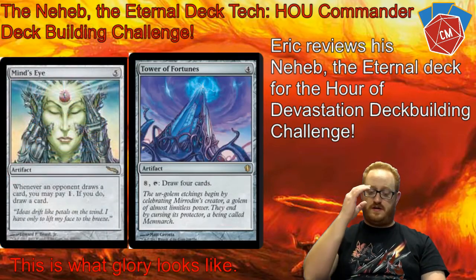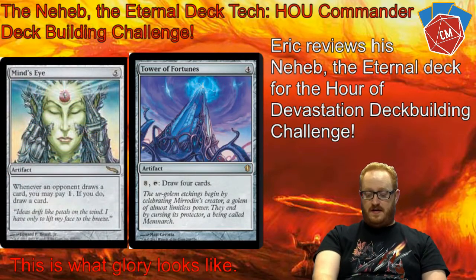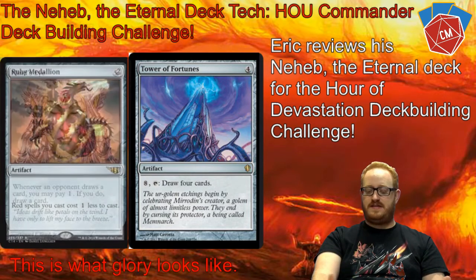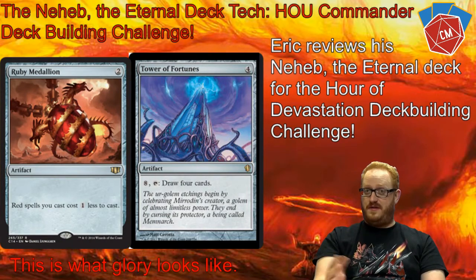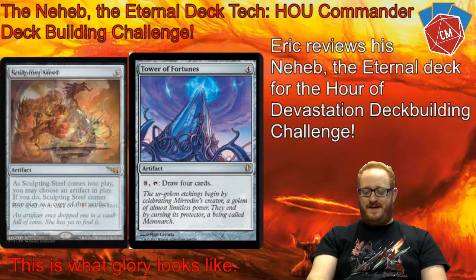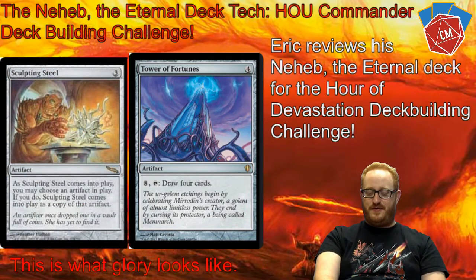Moving on, our last artifact is the Tower of Fortunes. It's four to play, eight to activate — kind of pricey — but you draw four cards, which is really good, especially if you've got something like 36 mana post-combat. There are some other really good draw spells in here, just trying to fuel the turn.